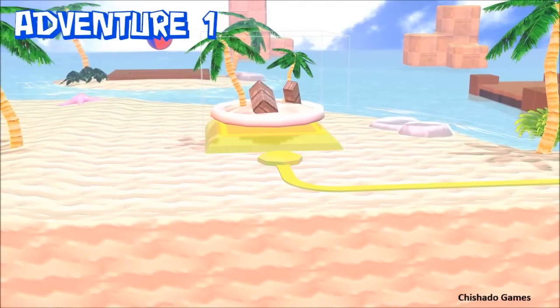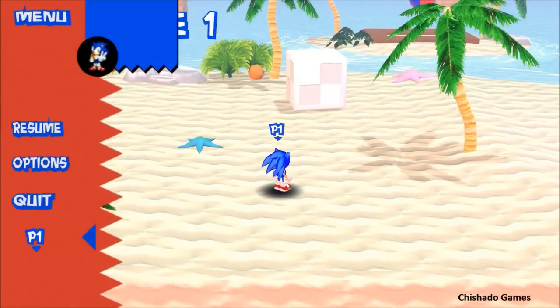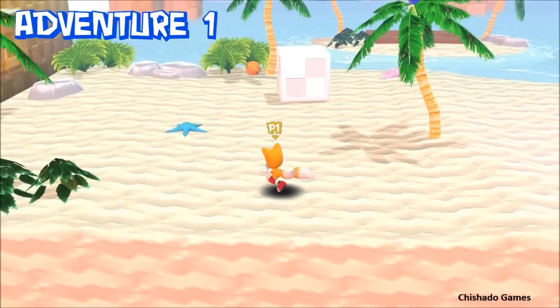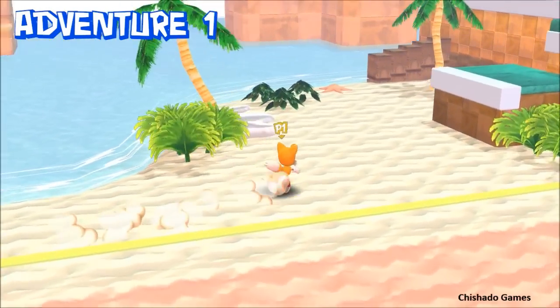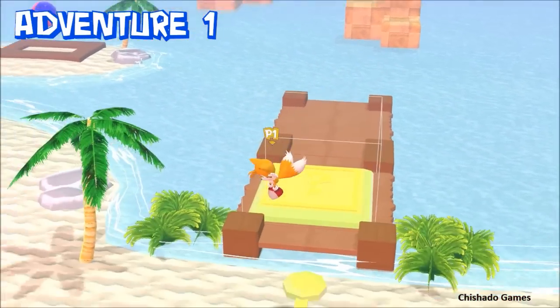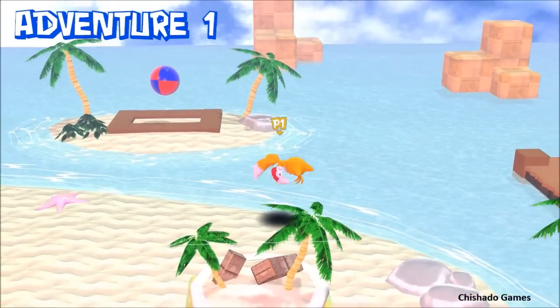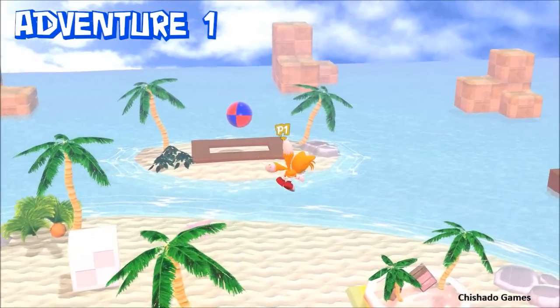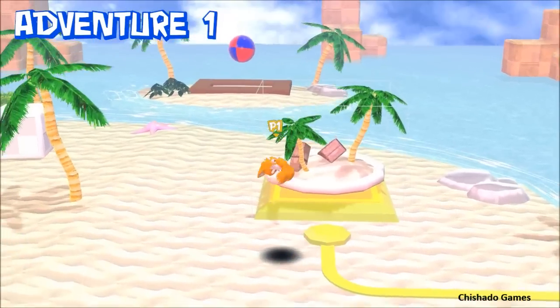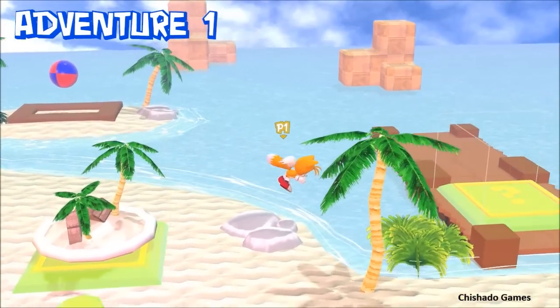Hey everybody, welcome to a new Classic Sonic 3D Adventure update. A couple days ago I decided to fully incorporate Tails into the game. I put in a couple simple animations for them and I put in the fly skill. Tails has like a 10-second timer — it's not exactly 10 seconds — and if you want to fly up, the timer drops like two integers, so the more you press up, the shorter the flight will be. Or if you want to prolong it, you can just hang on.